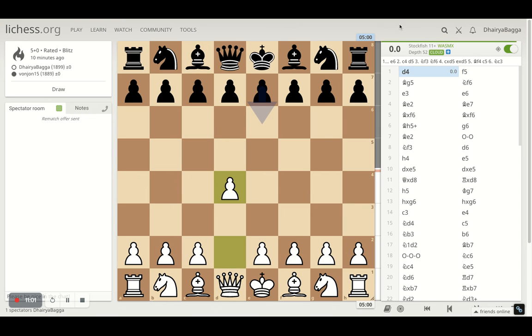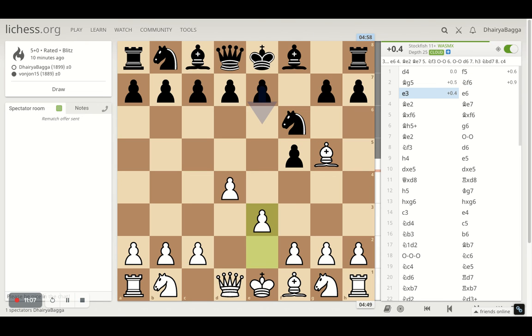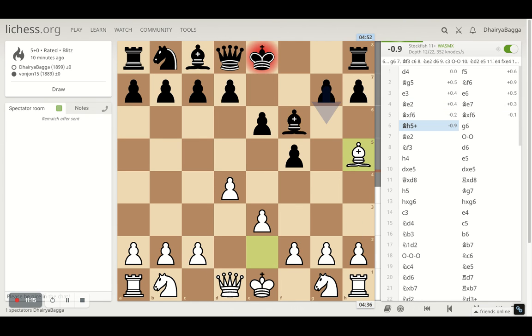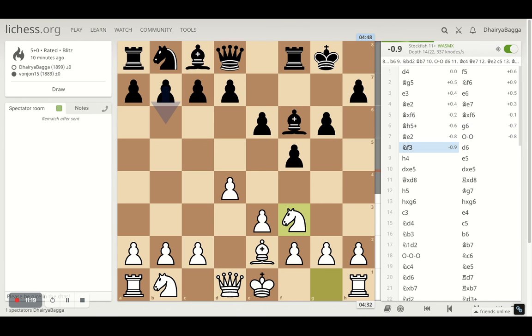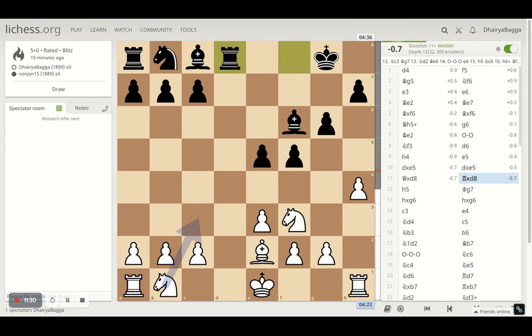Let's analyze the game quickly from the computer's perspective. Starting off with d4, f5 by the opponent, bishop g5, knight f6. I didn't take there. Then I went with bishop on e2. Opponent develops bishop e7. I take now and give a check — just moving his pawns forward. Then I go with knight f3. Pawn d6 by the opponent, h4. And then I just took on the pawn. Queen was on exchange so I took it.